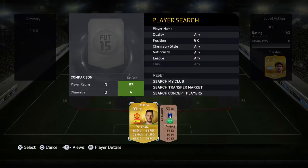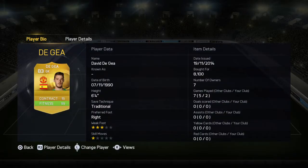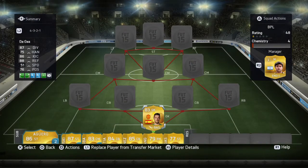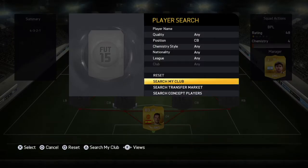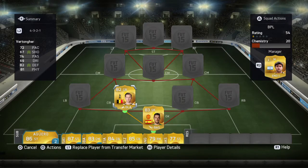Let's get straight into it. In goal we have David De Gea — he costs around 8.1k and he made some amazing saves. It was just insane.